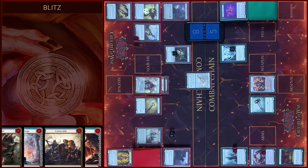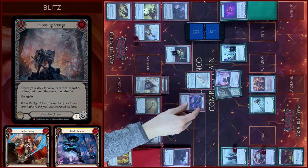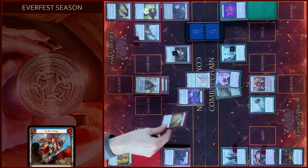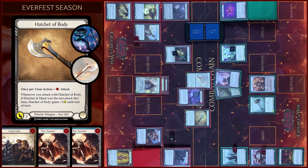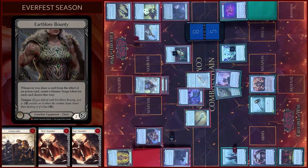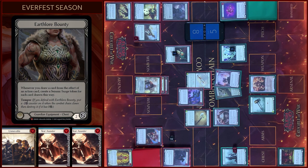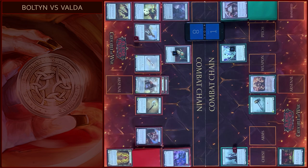I will block five. In the reaction step I will play Blade Runner. Then I will attack with Hatchet of Body, pay two Floating — five damage. I will block one — just one. Any reactions? No. Take four. And that's all — passed on to you.